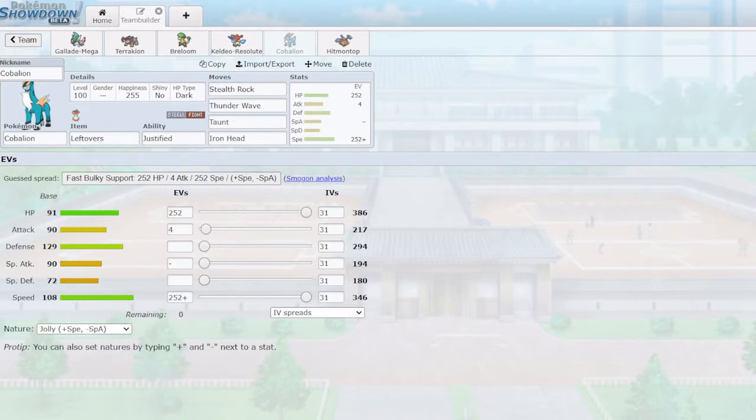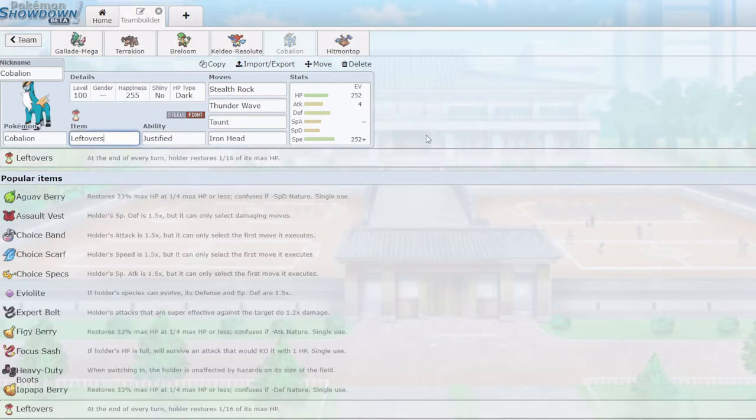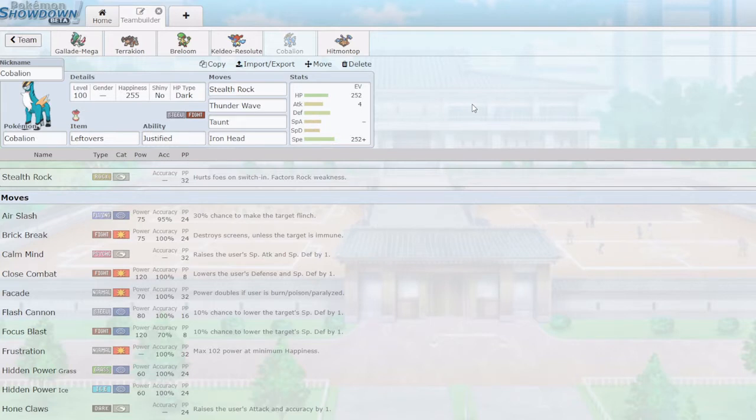Next up we have Cobalion — a fast supportive Pokemon with max speed jolly nature and max HP. Its defense is pretty decent, and it also has nice HP. Its special defense is a little lacking, but thanks to its steel typing it resists a plethora of types, which is very good for the team. It is actually the only Leftovers user on the party, which is somewhat surprising, but this team is definitely more offensive in nature. Moveset-wise, we have Stealth Rock — very good for chipping away Focus Sashes and Sturdy, and generally hurting flying types from swapping in too much.